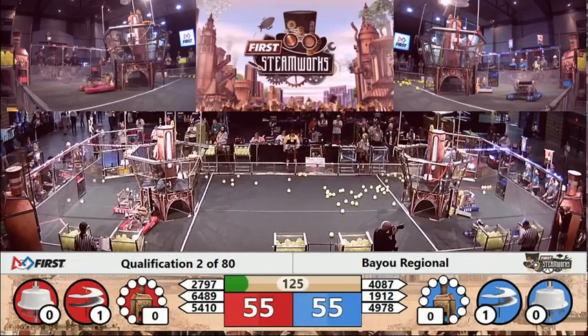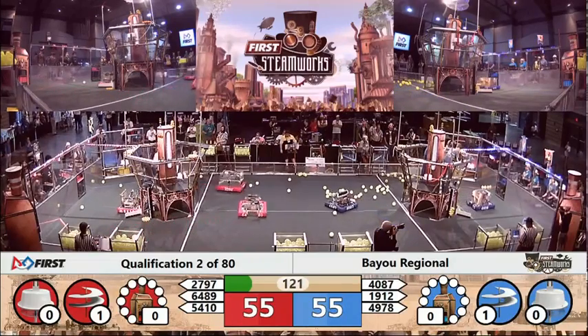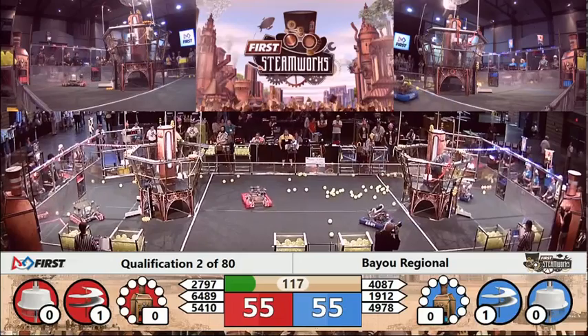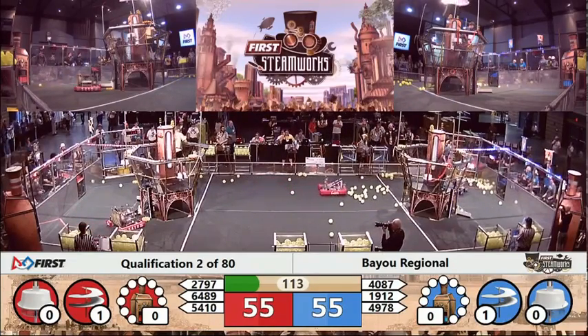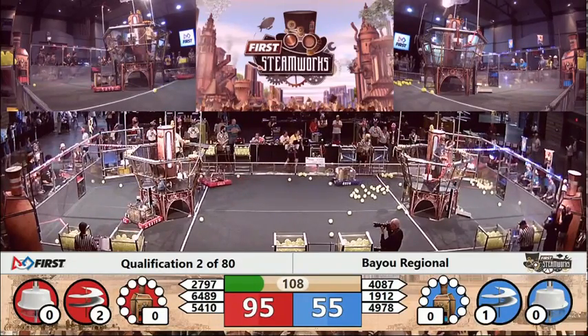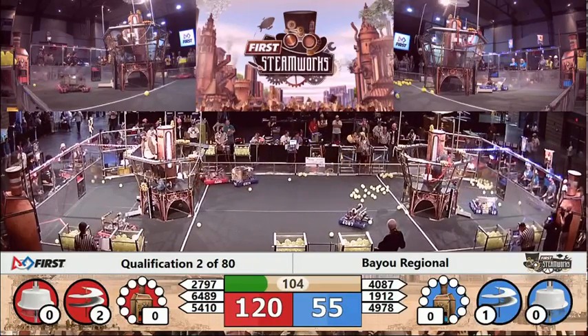27-97, trying to deliver a gear onto the lift, up it goes. Pilot's got it in his hand. Another gear going up on the red airship. You'll notice each airship has a gear up on board at the beginning of the match — that is basically a free gear, but it cannot come into play until the teleoperated portion of the game starts.